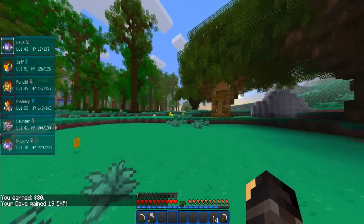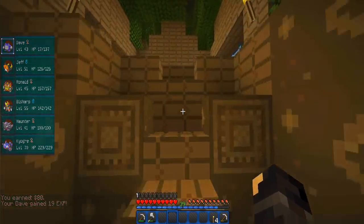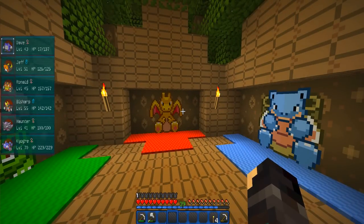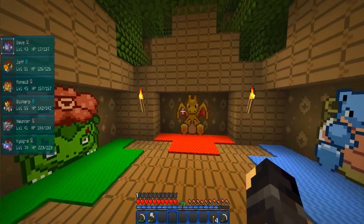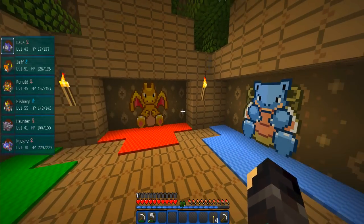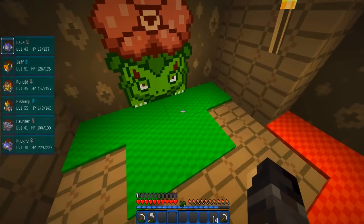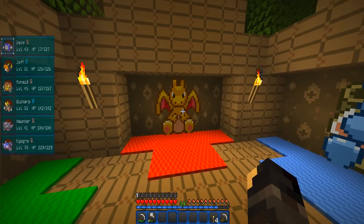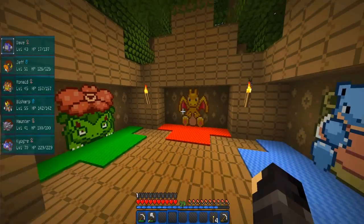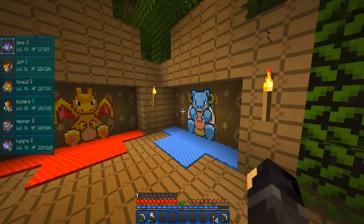So yeah, I've been doing a little bit of work on the treehouse here. If we walk in, I'm quite happy with this. We have some little references to the original gen Pokemon - these are just picture frames, paintings. So we've got a Venusaur here with a bit of green carpet, we've got a Charizard here with some red carpet, and we've got a Blastoise with some blue carpet.